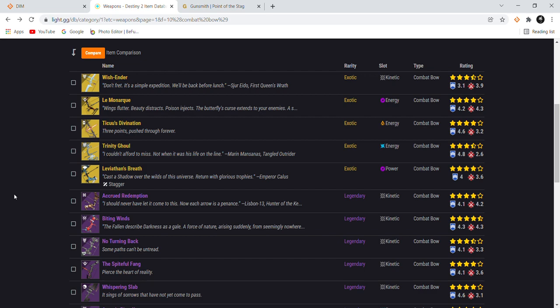This video is going to be discussing bows in Witch Queen, the new expansion, as anti-barrier champions are going to be changing their mods again. For the next season it's going to be anti-barrier scout and anti-barrier bow. I've already covered anti-barrier scout in another video — I'll link that down below — but this is going to be focusing on bows.